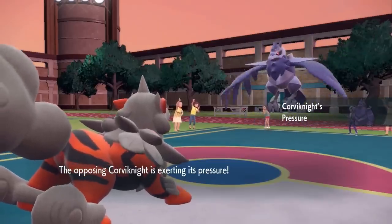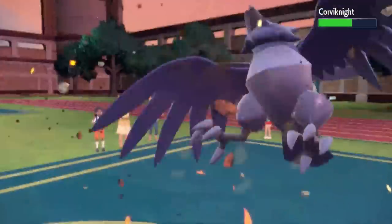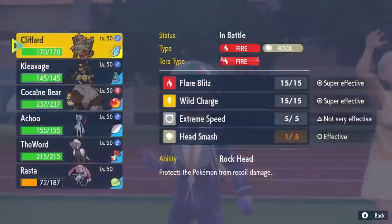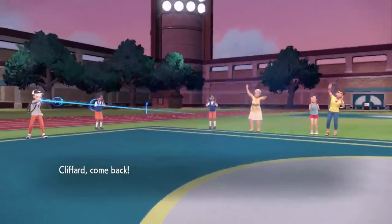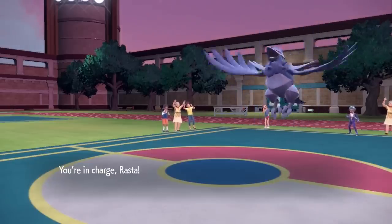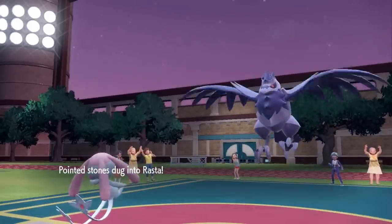In comes Corviknight once again — it knows I'm locked into Head Smash. Defensive Corviknight is going to be able to take that rather nicely and I do want to conserve Clifford. Unfortunately this thing also has Pressure, so I'm down to 1 PP on Head Smash because I didn't have time to max that out. I try to conserve that because it's my highest damage move and pretty much nothing on their team wants to take it once Corviknight is taken care of.